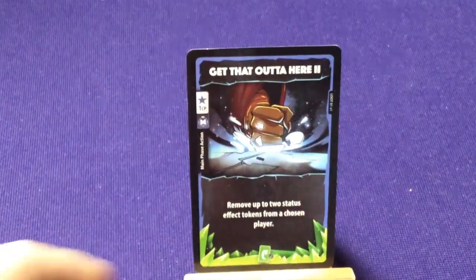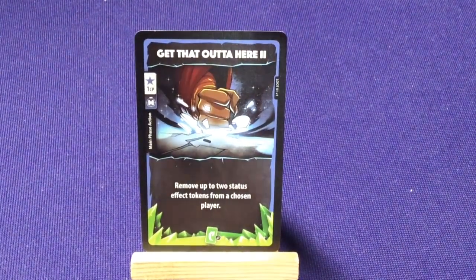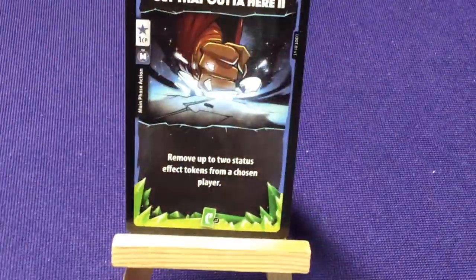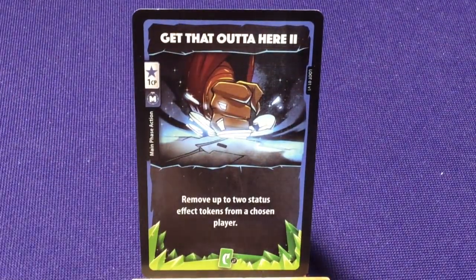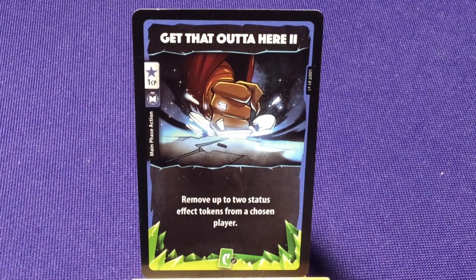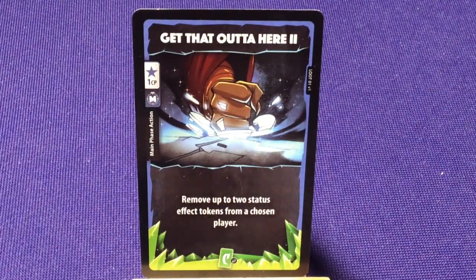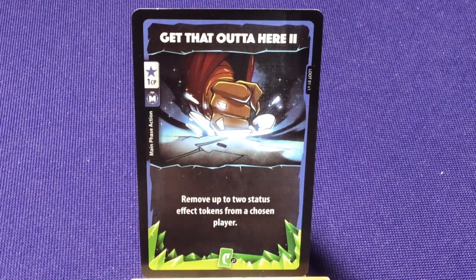We're going to start with the commons. All loot cards are going to work just like any regular card you have in your deck. The major difference is on the bottom they'll have a crystalline picture and a card symbol to show rarity. We have common, rare would be blue, epic will be purple, legendary will be orange. That's just to easily identify that this is a loot card versus your regular cards, so when reshuffling your deck at the end of the game, you know quickly which ones to take out.